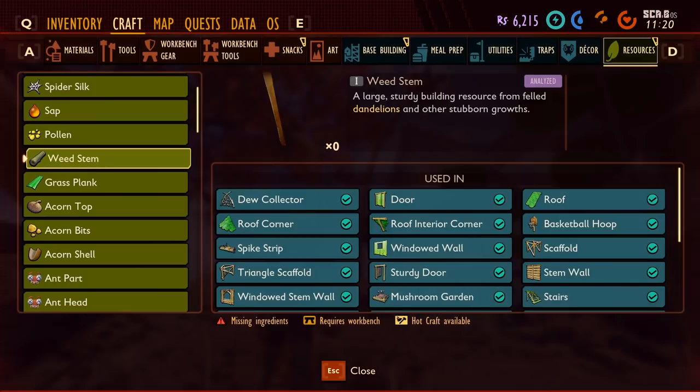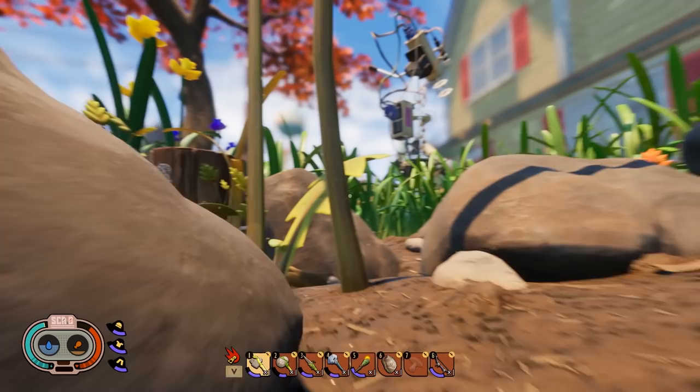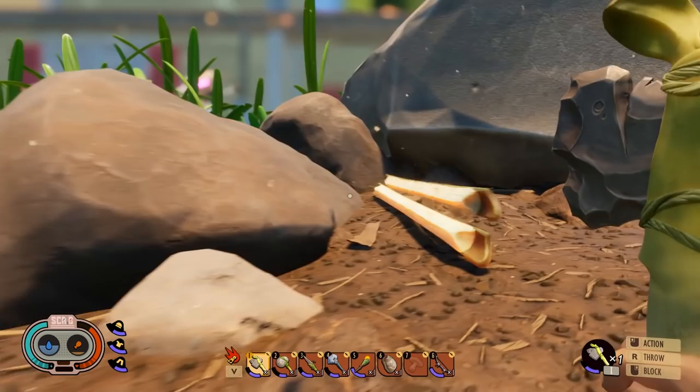Weed stems you get from dandelions and weeds. Dandelions are longer than grass, so you can look up for the fluffy tufty bits on top. Go up to it and start hitting it with your axe — takes a few goes. It'll fall down and turn into weed stems. Pick those up and carry them back to your base for building.